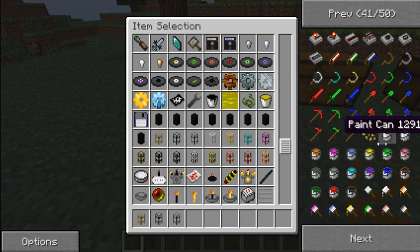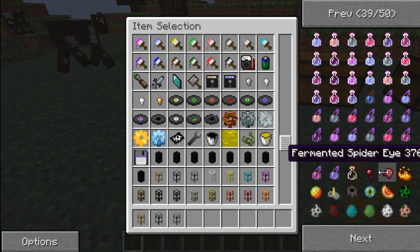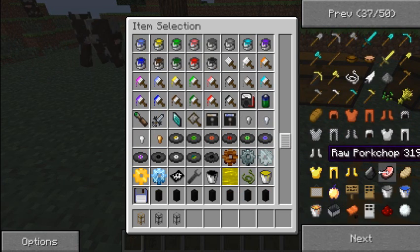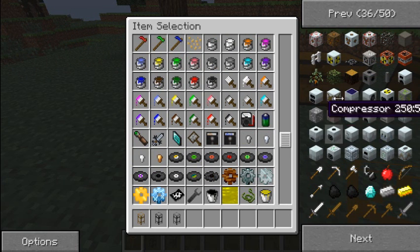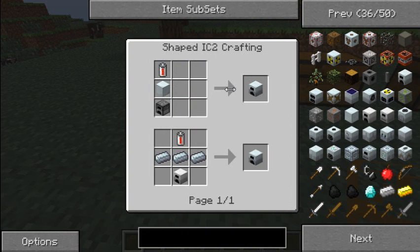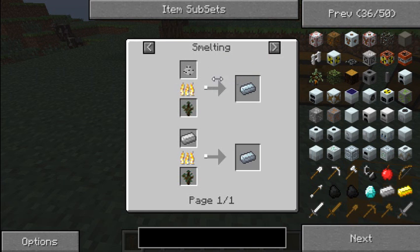You're gonna need a generator. You don't need one but it's better if you do. A generator is made with an RE battery - look it up - and a machine block.